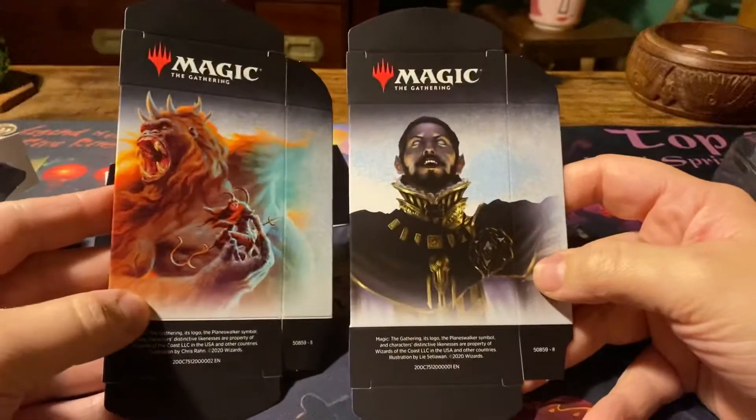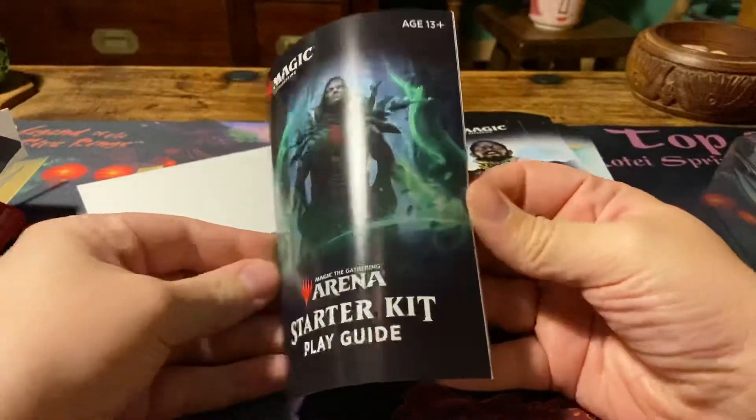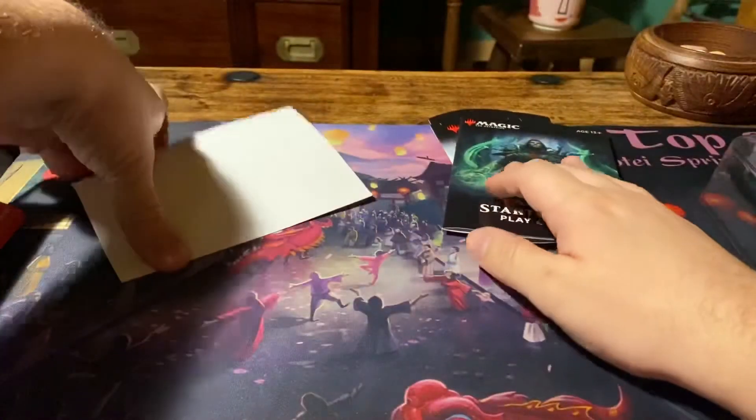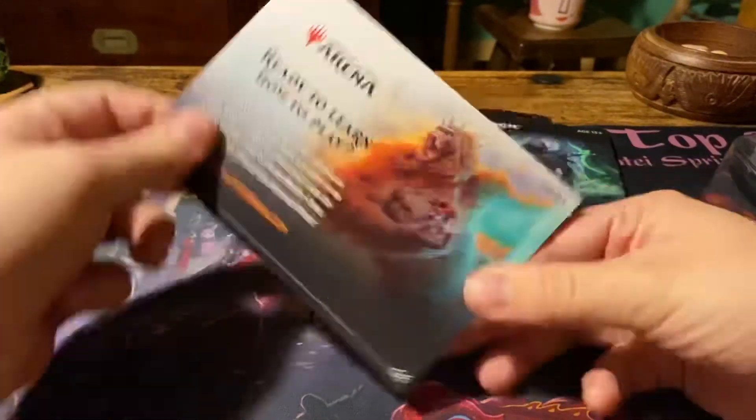We have two deck boxes here. We have the Play Guide, which is basically just a rule booklet. And we have a Ready to Play thing. And two decks.